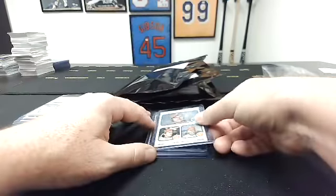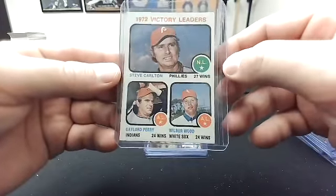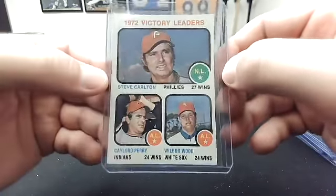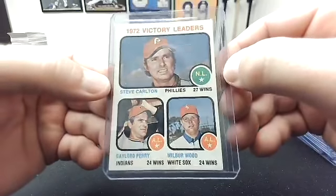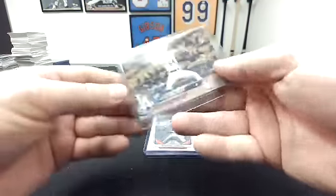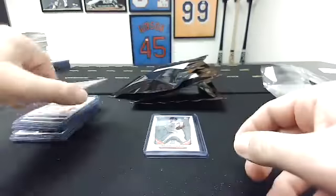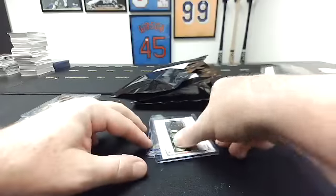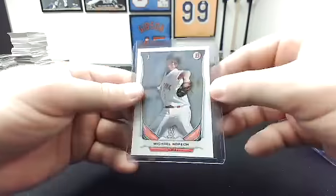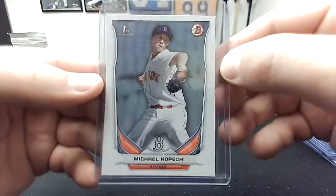Here's a vintage one for you, Tim — 1973 Topps victory leaders: Steve Carlton, Gaylord Perry, and Wilbur Wood. Pretty cool. For me, 2018 Topps Walker Buehler rookie. For you, a nice Bowman first — 2014 Bowman first of Michael Kopech, still with the Red Sox. Nice card.